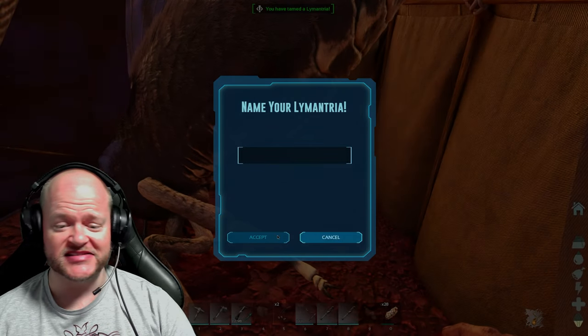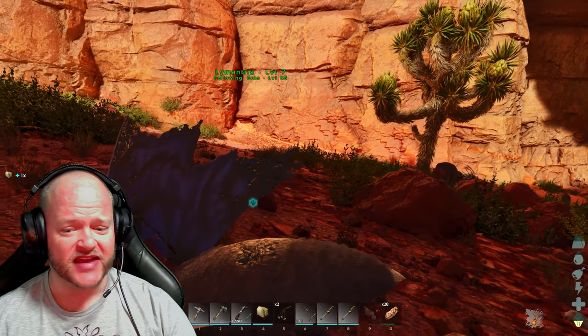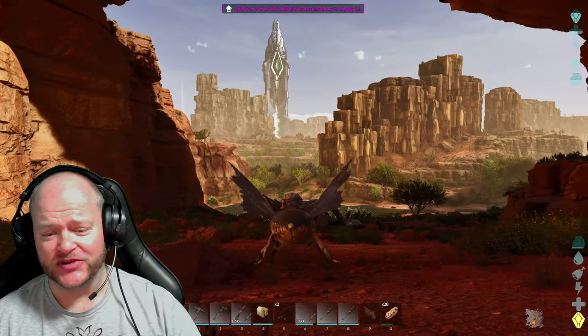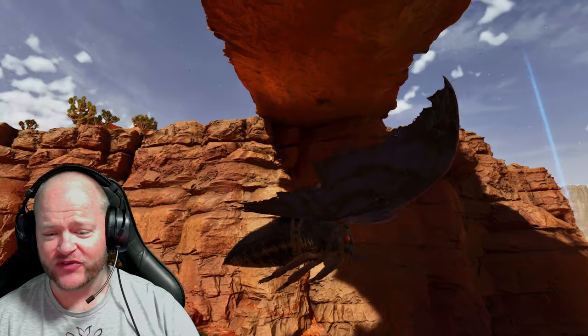There we go, it is tamed! We have our Lamentria. We pick up the saddle — I slapped it on and here we go. Hey hey, I'm on vacation!